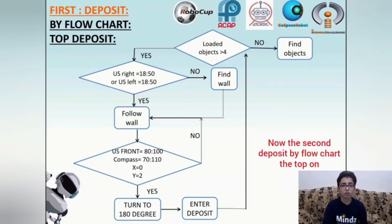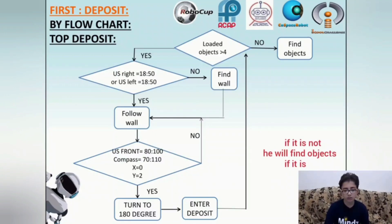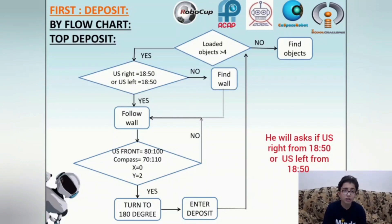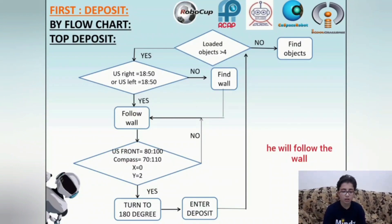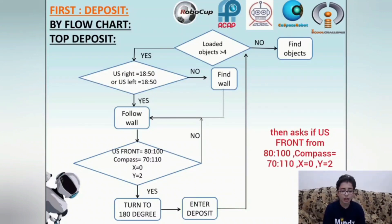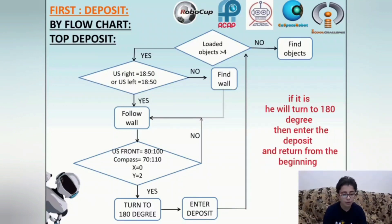Now the second deposit by flowchart — the top one. It asks if loaded objects are more than 4. If not, it will find objects. If yes, it asks if US right is from 18 to 50, or US left is from 18 to 50. If not, it will find the wall. If yes, it will follow the wall. Then it will turn to 180 degrees, enter the deposit, and return from the beginning.